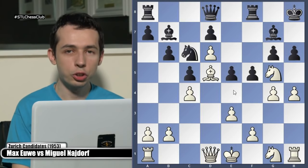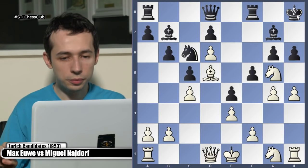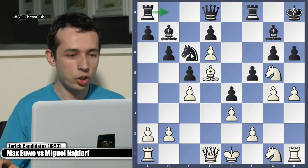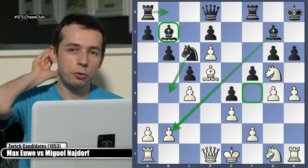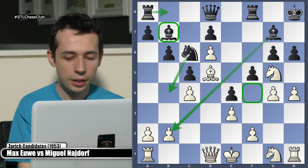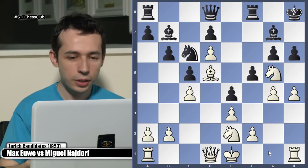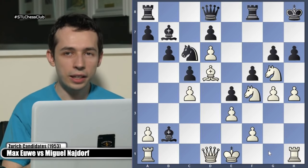Knight e4, queen d8. White continues his initiative with h4 - there is no retreating when we're attacking, we need to continue playing very energetically. F5, knight g5 - white is threatening knight f7. Black doesn't care and goes bishop b7, completing his development. Now what should white do? Should he execute? If he does, after queen f6 and e4, black would have tons of compensation for the exchange and it would be black who's much better.